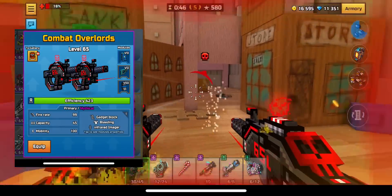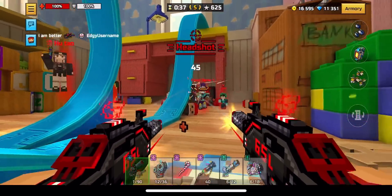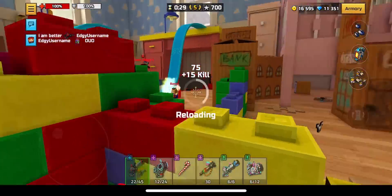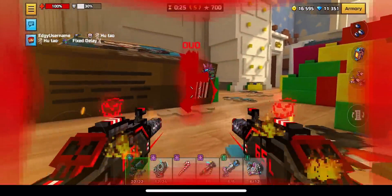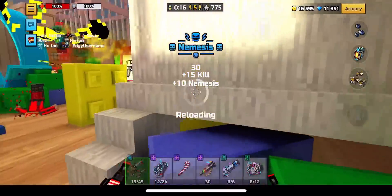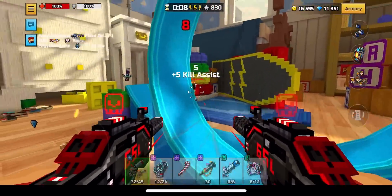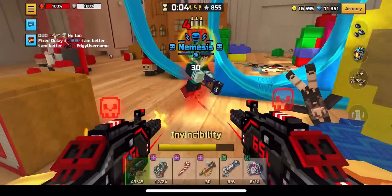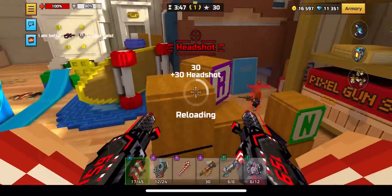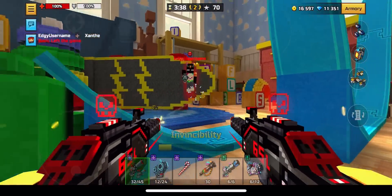Next up at number seven is Combat Overlords. This is one of my favorite weapons by far — it is clean. Double machine guns and they look so cool. They're level 65 veteran weapons and they're so good. Its DPS is in the 140s, I can promise you that. Look at that infrared imager — it's amazing. The damage is amazing, Bleeding is amazing, and that infrared is amazing. And guys, the weapons only get better from here. Definitely one of my favorites in the game, and you actually have to work your way towards these.